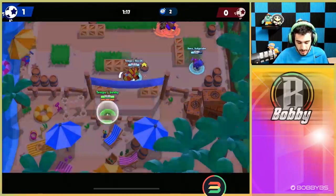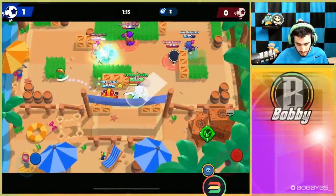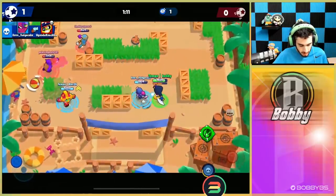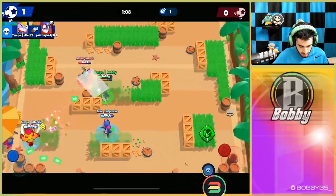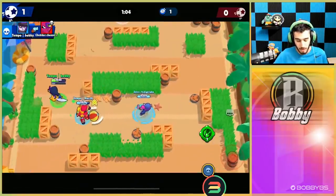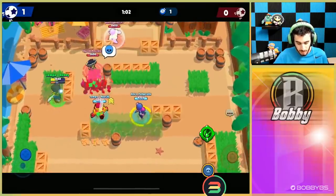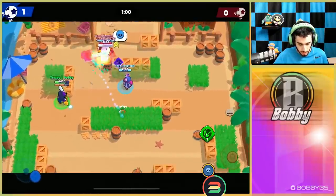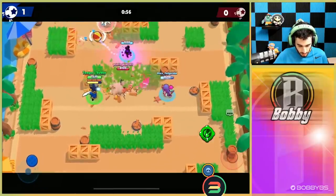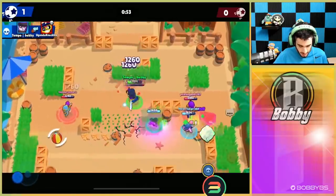We're going with the strat of just going for the Poco. We are one shot off super which is really good, but unfortunately we're going to get solo pulled by that Tara. Mortis isn't really a consistent brawler - you kind of just go in and then one time you pop off. We get a kill over there. I'm not going to use gadget because it doesn't give us a super charge, and the super is really important with this brawler.